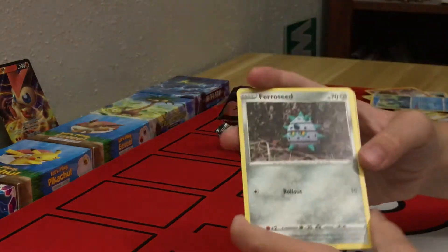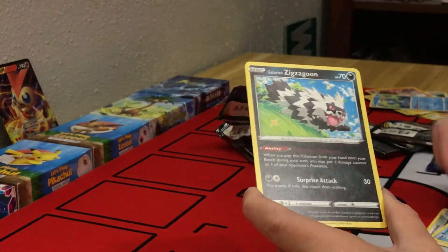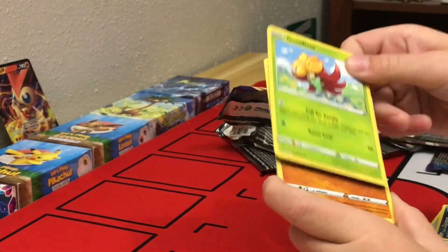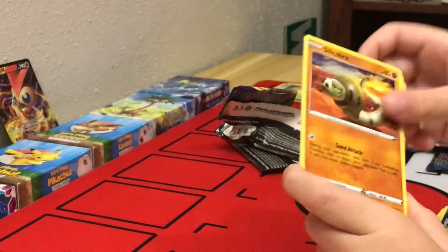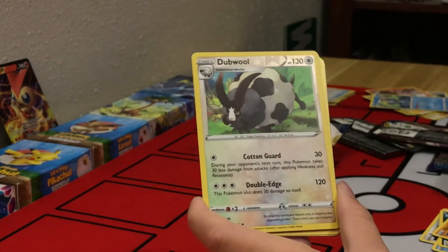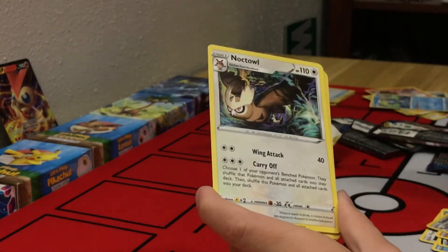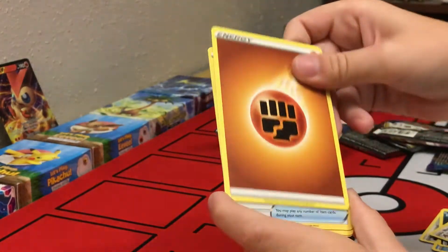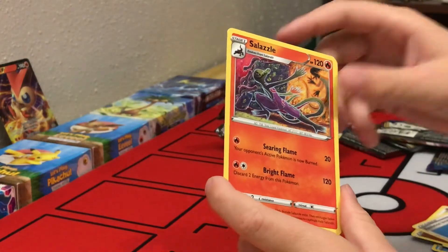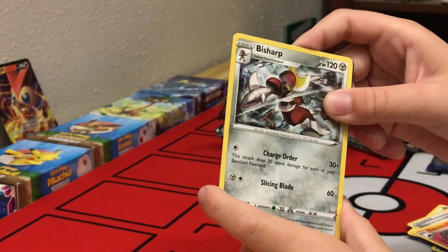Here we got a Feral Seat, a Krabby, a Galarian Zigzagoon, a Gluffier, another Sandacobra, a Reverse Holo Doobloo, a Noctail, an Energy, an Evolution Incense, a Salazar, and a Bishop.